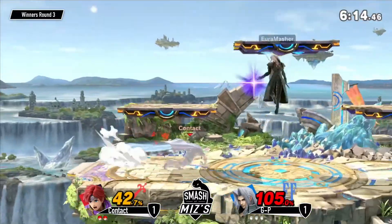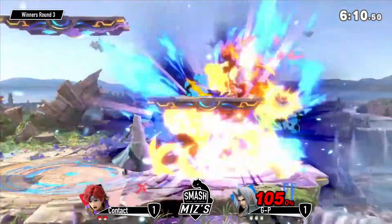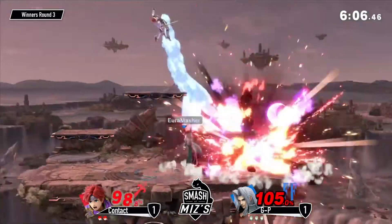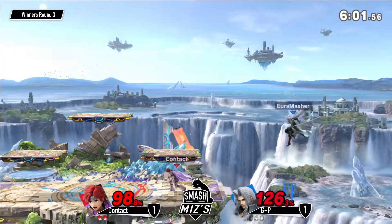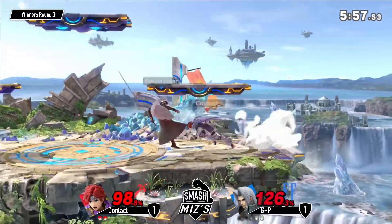Very hotly contested — he took his jump with that side B, very dangerous. This is looking really rough for GP now; he can't get back on stage. If you just charged the forward smash that move was so laggy — he probably could have landed. Roy's forward smash is like frame 14, it's really quick.